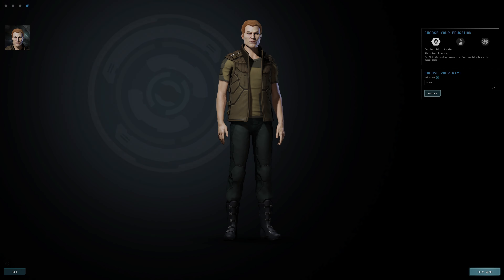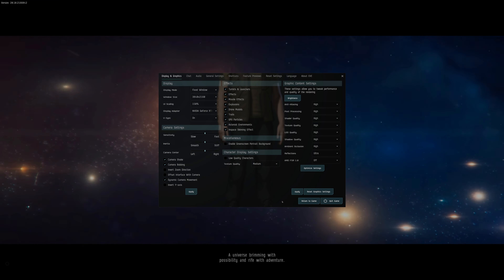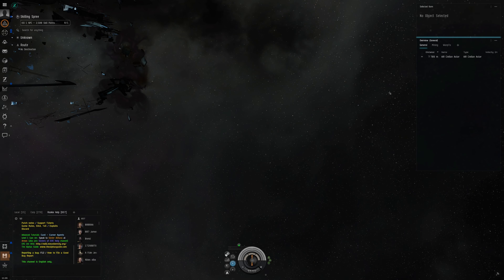Starting Caldari is going to make it so we can get to the Jita trade hub to buy our ship as quick as possible, but you could use any other race if you feel like it. I just think the Caldari race because it's close to Jita tends to be the quickest to get going. We will skip this tutorial because it doesn't provide us much benefit.